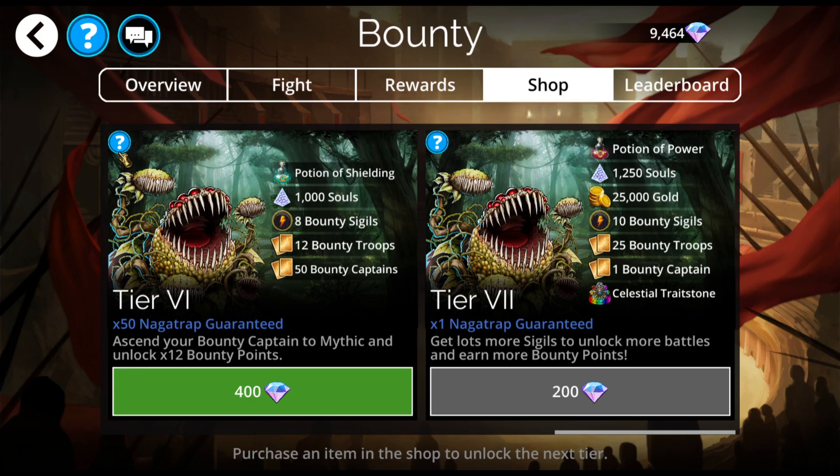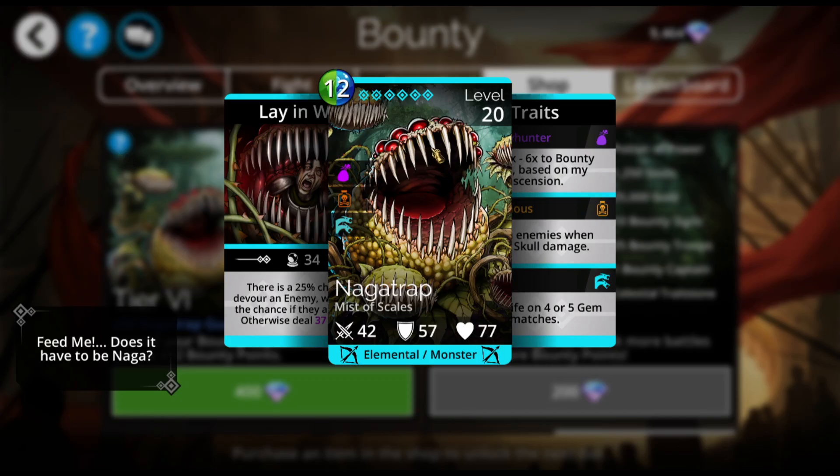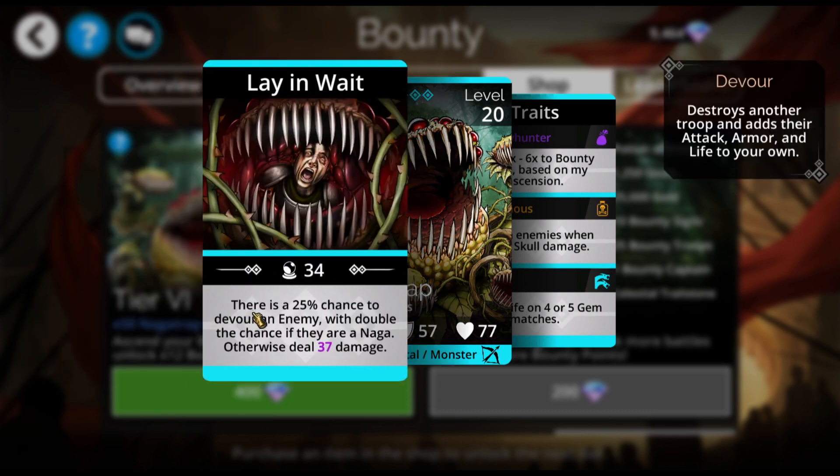This time, the Naga Trap is our Bounty Captain. Does it have to be Naga? It doesn't have to be Naga, but it sure does help. There's a 25% chance to devour an enemy, but there's a 50% chance to devour if they're Naga. Otherwise, it's going to deal 37 damage.